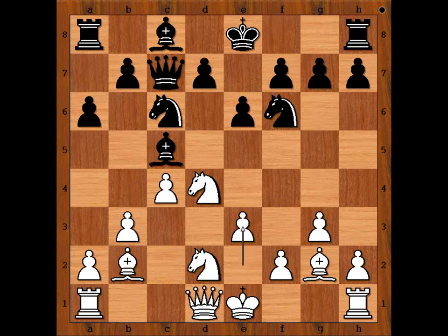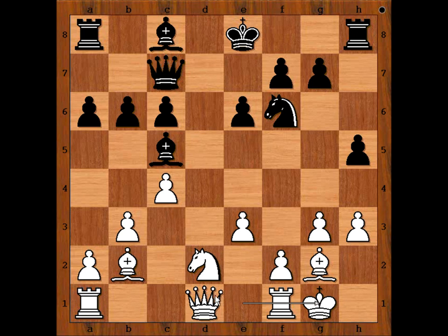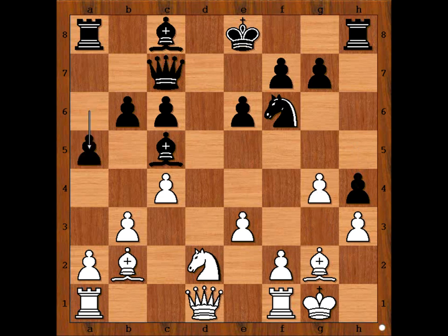Castling looks like a sensible move, doesn't it? Black played H5, very aggressive intentions. And Georgiev played H3, intending to meet H4 with G4. B6, intending Bishop to B7. Knight takes on C6, D takes on C6, and Georgiev castled kingside. Perhaps another move that comes to mind is Bishop takes on F6, damaging the pawn structure. But he chose to castle kingside. H4, G4 as planned. A5, White to move.